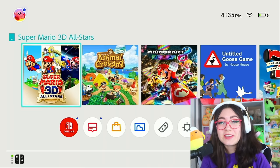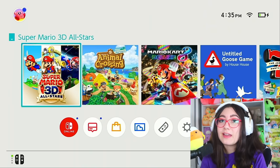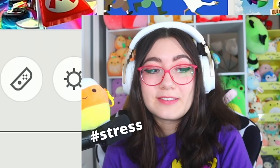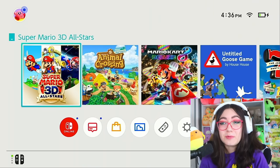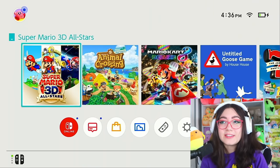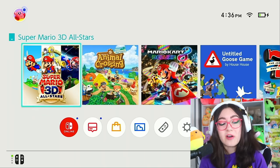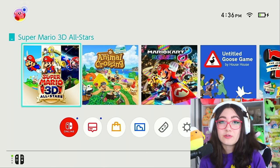Hello and welcome back to another video. As you can see by the title, we're doing something pretty momentous today — pretty significant, pretty nerve-wracking for me. We are resetting my very first Animal Crossing island. This is the island I made in March of 2020 on the game's release. It's been finished for a while now and I've been meaning to turn it into a new island.